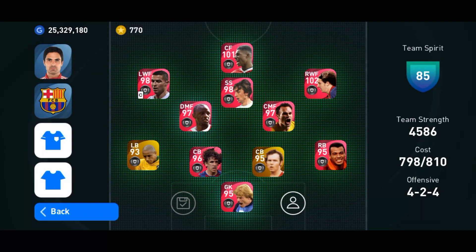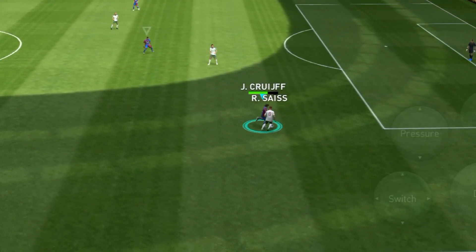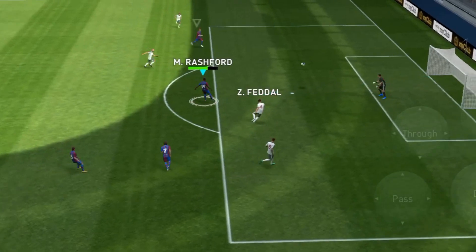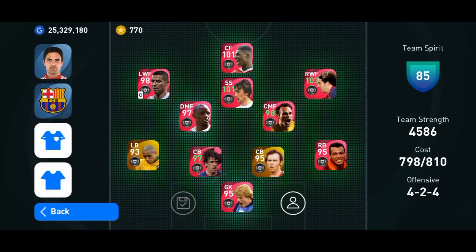You need a center forward with good finishing and decent speed. We have Vlahovic, we have Mbappe, we have Haaland in that position, we have Ronaldo, and other iconic center forward or SS players who can play as a center forward. Make sure the center forward you are using has very good finishing. It is preferable and advisable to purchase a very very good center forward.